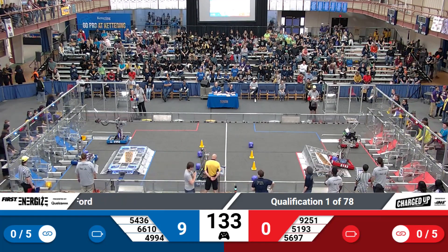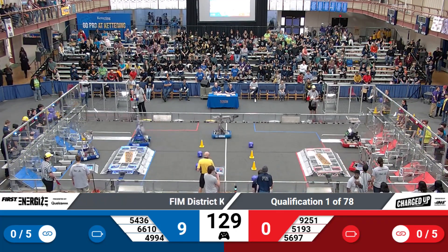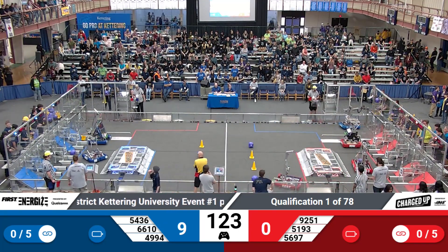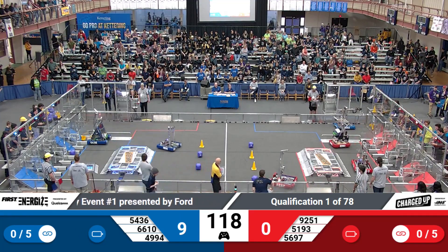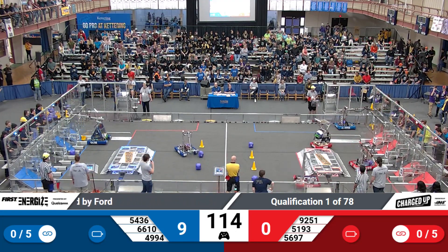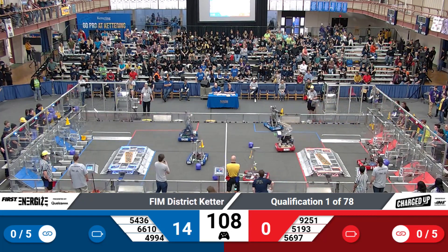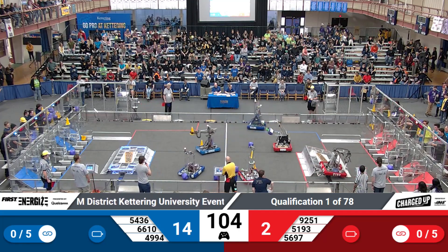And here we start our teleoperated mode. Over on the red side, it looks like our rookie team is trying to score there in the bottom row, alongside their partners. Over on the blue, Cybercats are trying to score some more. Kingston Robocards trying to grab a cone from their retrieval station — looks like they got it. Over on red, looks like our rookie team is trying to move around with that cube.